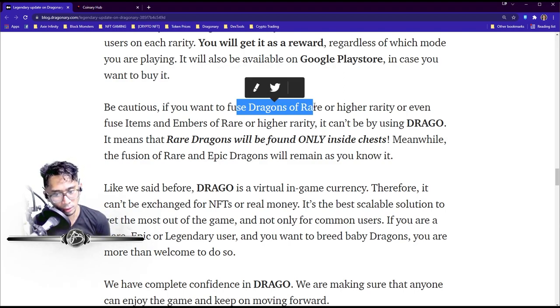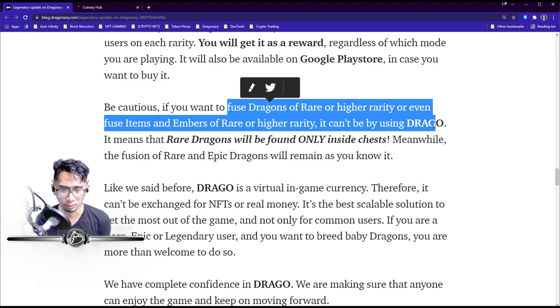Be cautious though — if you want to fuse Rare or higher rarity dragons, or fuse Rare or higher rarity items and embers, you cannot do so using Drago. Rare dragons and up are considered NFTs. Common dragons are virtual assets, not NFTs. So Drago, being a virtual in-game currency, can only be used to create virtual assets — you cannot use Drago to produce an NFT.